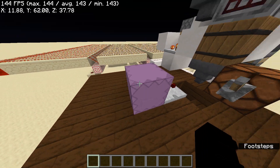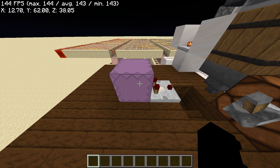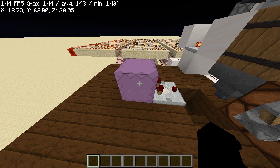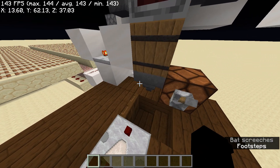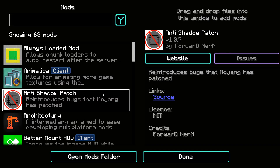First of all, you will need an update suppressor. I'm using the CCE suppressor, which stands for Fast Cast Exception Suppression. You will also need a way to reintroduce shadow items — I use Anti-Shadow Patch. It got recommended to me and I've been using it for about a month or two now, and it's amazing.